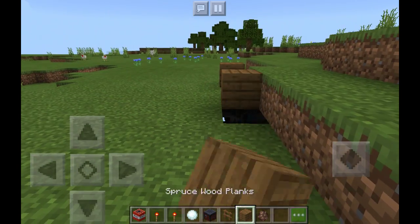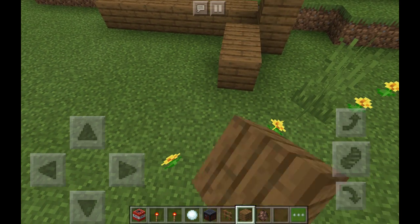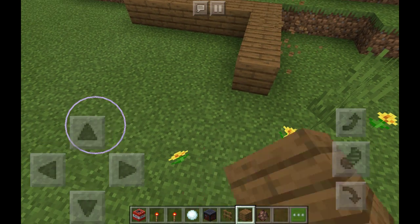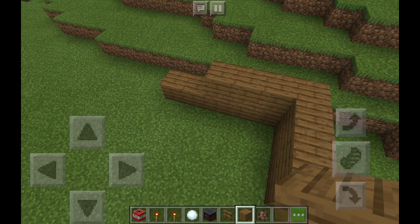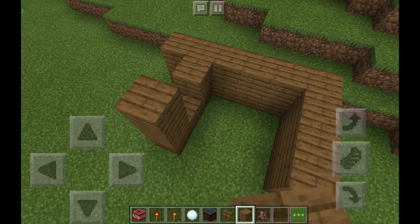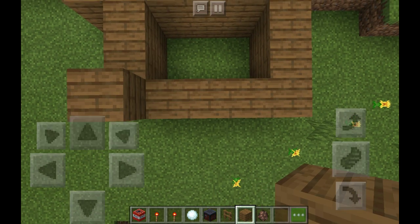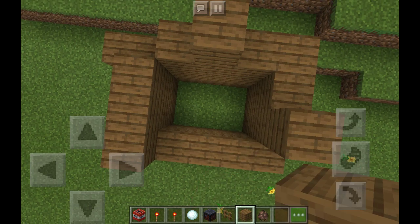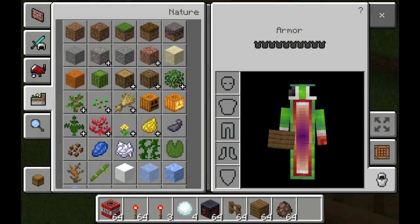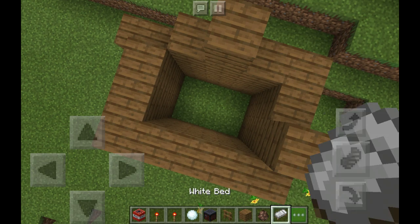What we're gonna do is we're just gonna make a little thing — a little kind of bunker. You can find a village and they should be there too. Oh, and also we're gonna need a bed. We're just gonna make a tiny, tiny room. Make sure it's three high. Don't make a roof — you don't need to make a roof. Just grab the color bed you want.